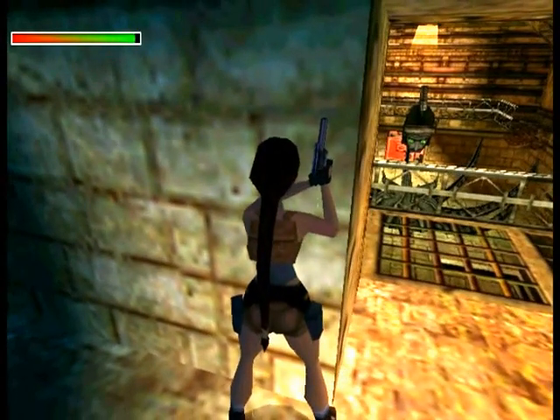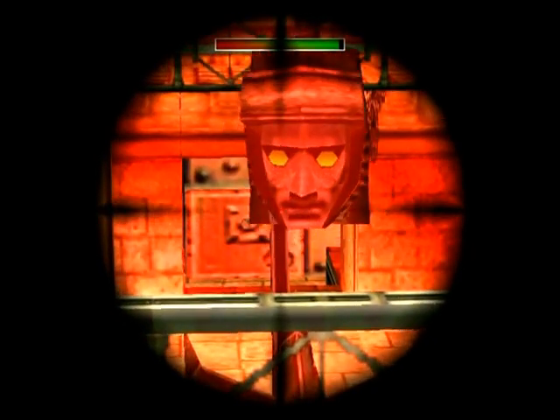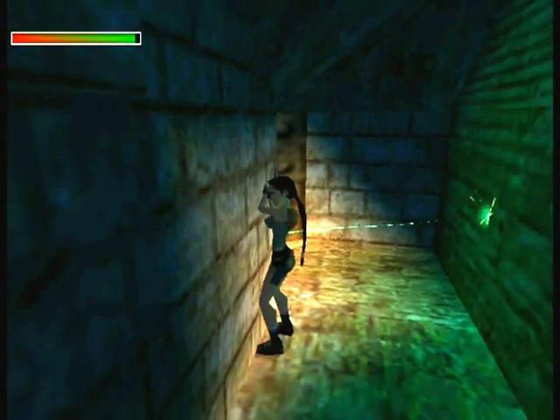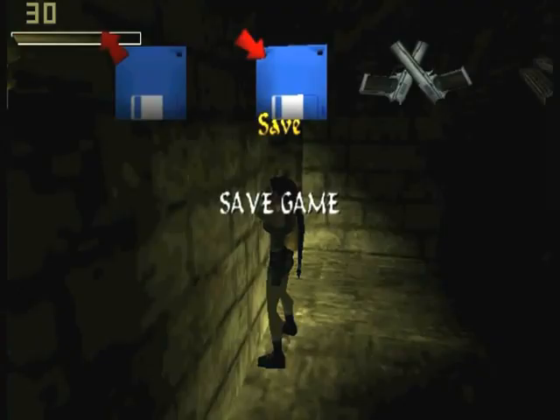This fight requires quite a bit of positioning in order to take down that floating head thing. It's only weak in the side eye, so naturally you've got to shoot them. And there they are. Got one, so we're halfway there. But it's not that easy, because if it sees you, it'll shoot lasers and that's a one-shot kill.